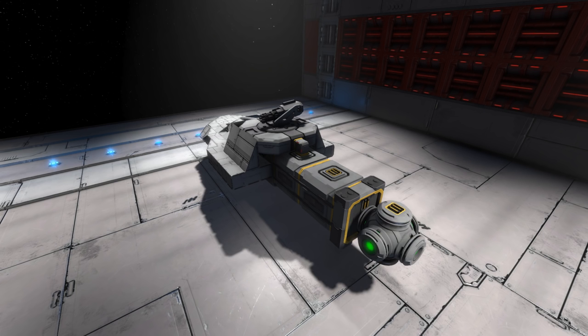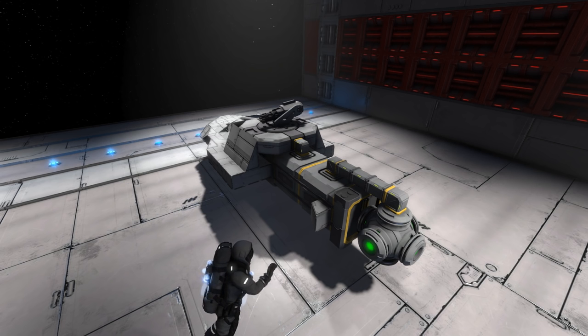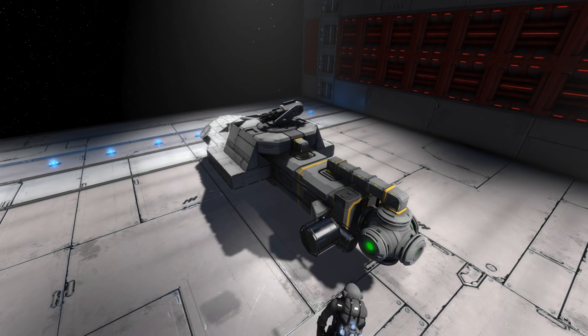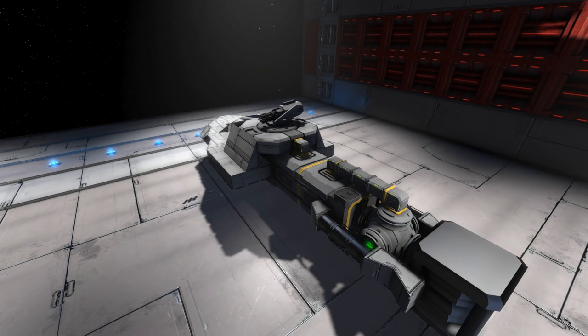I have built the Y-Wing in the past, but this time I decided to make it a bit bigger, a little bit more to scale in the Star Wars scale. And let's make sure it has a working turret on the top, like an actual Y-Wing. And let's give it shield generators from the shield generator mod.